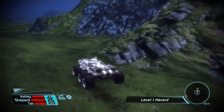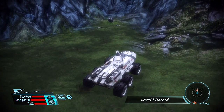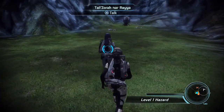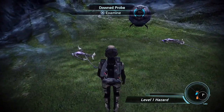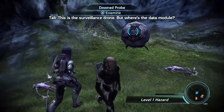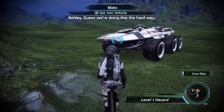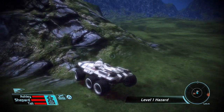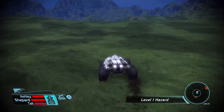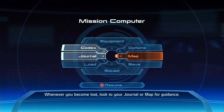That looks like the data module, although there appear to be either debris or dead bodies — and either one is not good. Those are dead bodies, but not any I recognize. This is the surveillance drone — but where's the data module? A monkey-like creature seems to have made off with the data module. I guess we're doing this the hard way. It couldn't have been just a simple pickup, could it? There are multiple monkey colonies we need to check now.